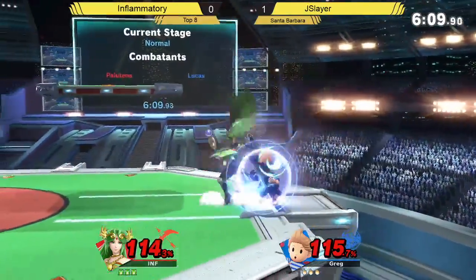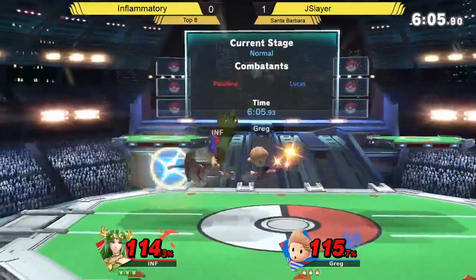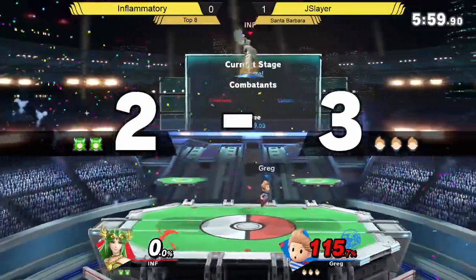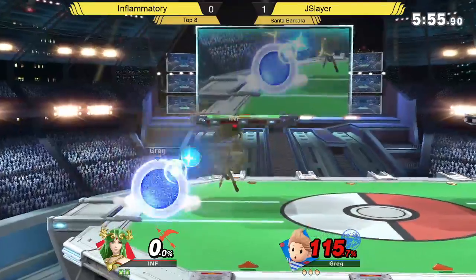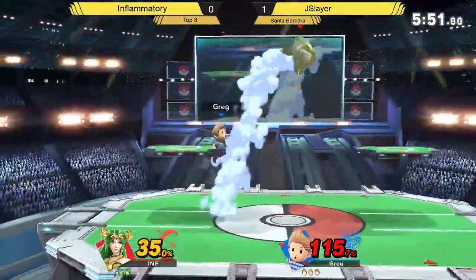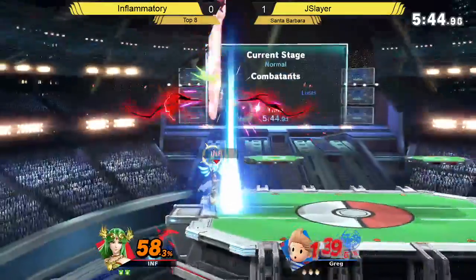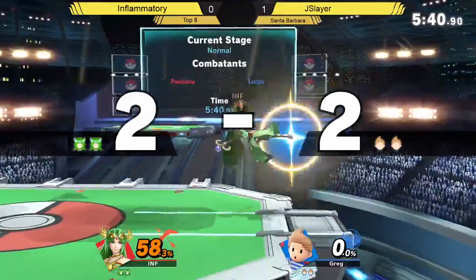Back throw from Palutena — not going to kill though. Inflammatory now seems to be a little too afraid of just spamming out that side special whenever he wants, willy-nilly. What is it called again — Explosive Flame? Yeah, Explosive Flame. I thought you were talking about Jayslayer for a second — I'd never forget PK Fire. But to be fair, Palutena also does say that.